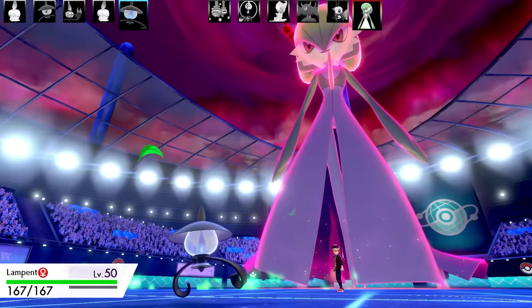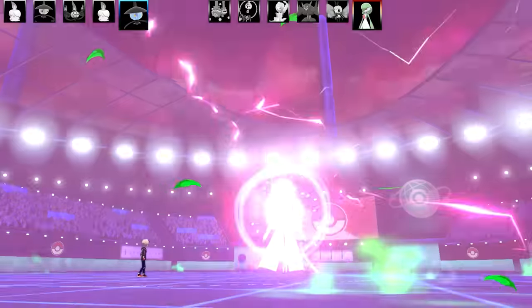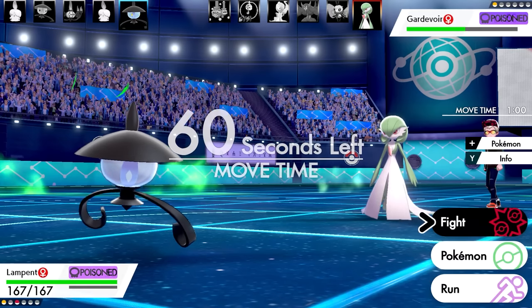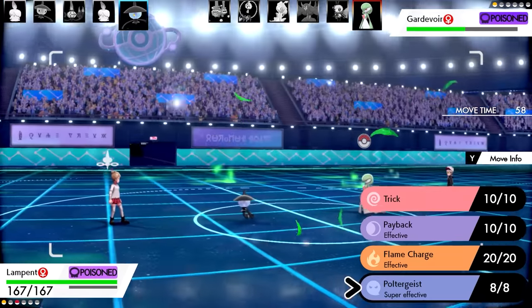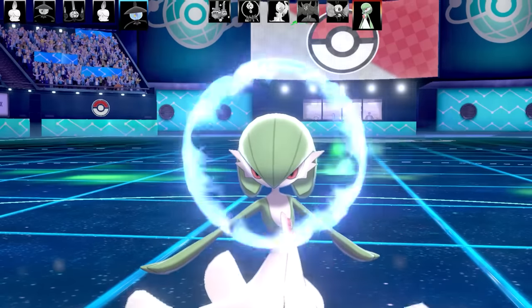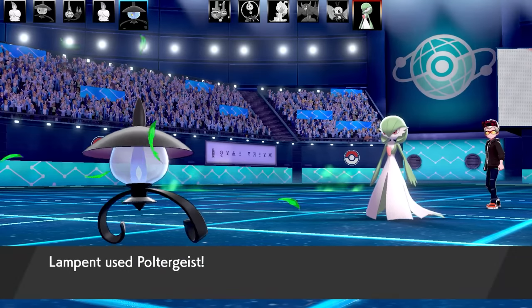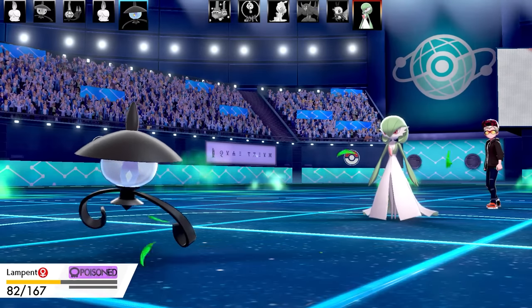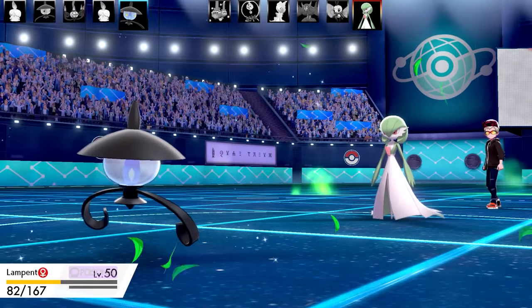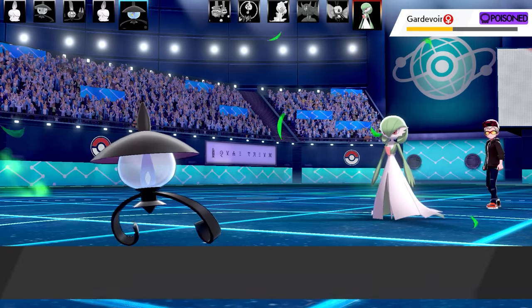We're going into Lampent now - my second Lampent with a Choice Band set. Gardevoir is out of Dynamax. It's an Infiltrator Choice Band set with Trick, Payback, Flame Charge, and Poltergeist. I went for Poltergeist - and it failed. The Gardevoir did not have an item. As you know, if the opponent doesn't have an item and you use Poltergeist, it fails. I got absolutely rocked there. I wasn't sure what strategy they had with Gardevoir not having an item.